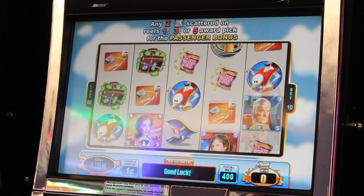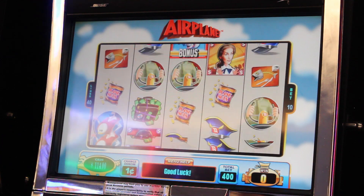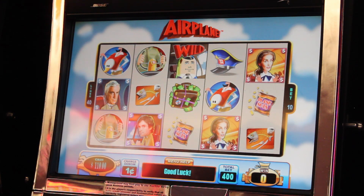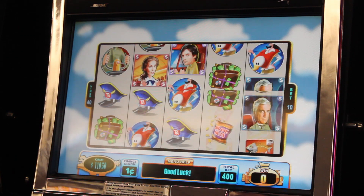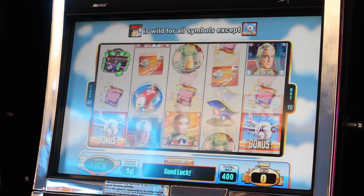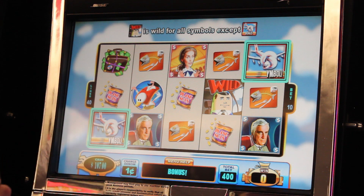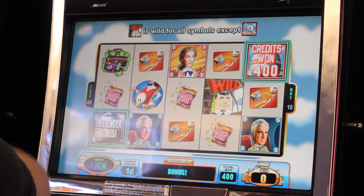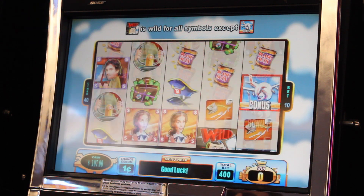Maybe the fourth or fifth time. Something — 450, okay, better than nothing. Here we go, come on, bonus. Yeah, finally — pick a symbol. Got the bonus, got $400, got my money back, but not what I was looking for.